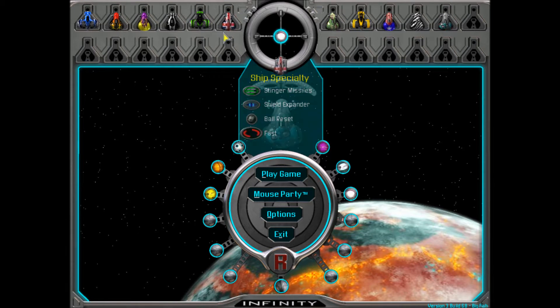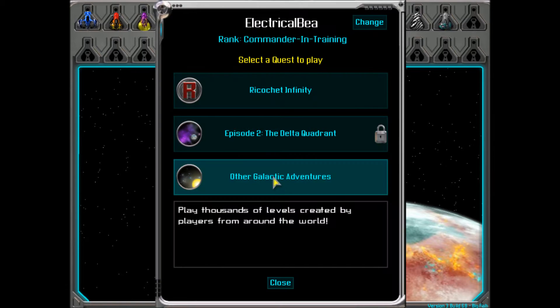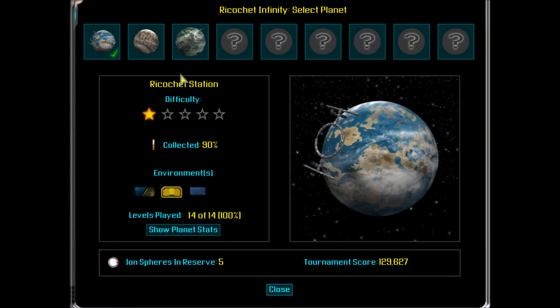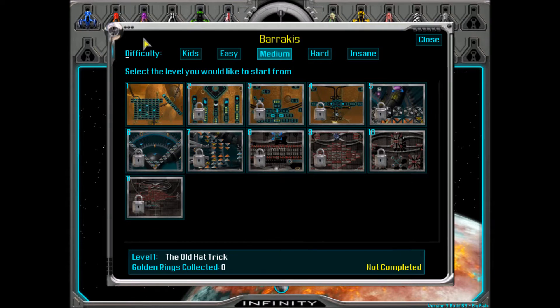Hey, this is Electrical Beast, aka the Jolion of Let's Plays, and welcome to episode 2 of Let's Play Ricochet Infinity. I also call myself Electrical Bee because my name was too long. So on the last episode we completed the Ricochet Station level set, so now we're going to be going on to the next one which is called Baracus. I'm calling this episode 2 because my last Ricochet video was not technically an episode - it was a special.